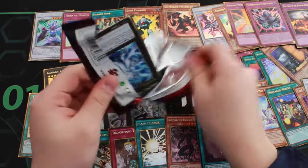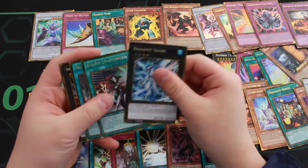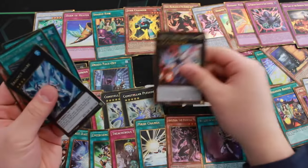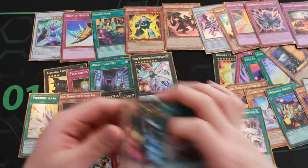Next card — let's see. We got a Bahama Shark. And we got Number 38 Hope Heartbringer Dragon Titanic again. Pretty good. This card's the money card of the set anyway. I'm gonna scroll for it — it looks amazing.